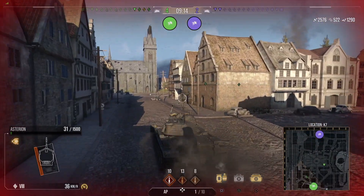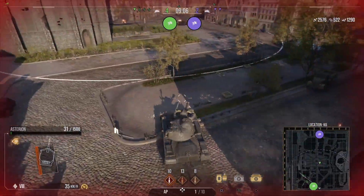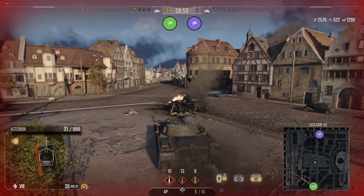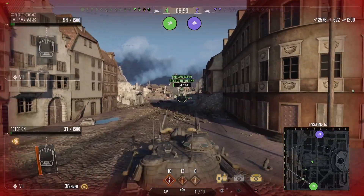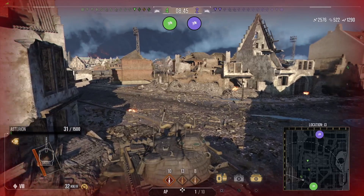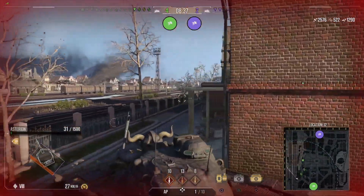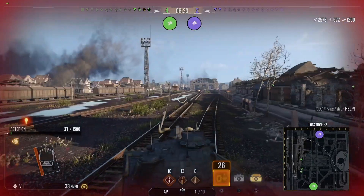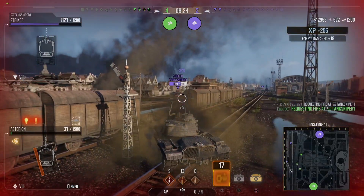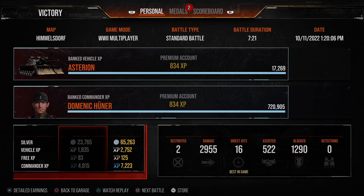There are two tanks left: the Striker, which is at full health, and the Object 704. I don't really have to worry about the Striker unless it hits the outskirts of my turret or my side and rear armor — unless it fires high explosive, which will definitely kill me. The Object 704 actually has high enough penetration to go through decent amounts of the shovel, especially if I'm not using gun depression. We're on the railroad with no gun depression available. I get spotted and find the Striker, decide I'm going to shoot the Striker. But there's an Object 704 all the way down there — he pins me and goes straight through my shovel.